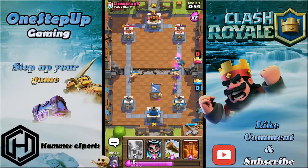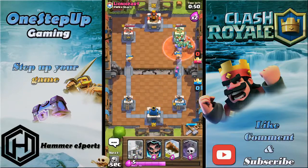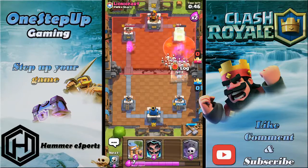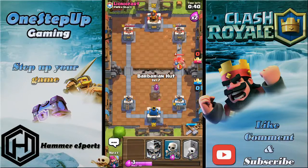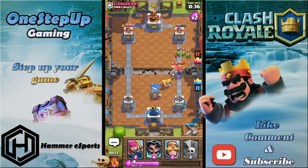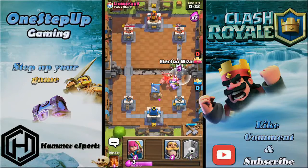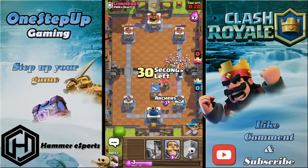The golem died pretty quickly. I'm gonna play knight in front to defend the barbarians, with archers behind. He has minion horde — he's gonna poison that. I'll just log this off to get extra tower damage. Playing barbarian hut again — I'm not a big fan of him playing the golem so aggressively since he won't even have enough elixir to back it up.